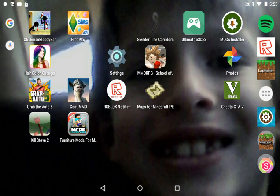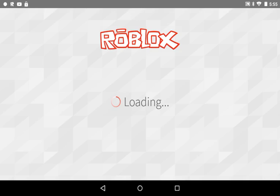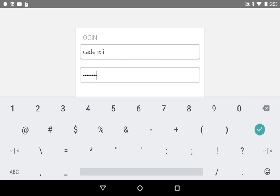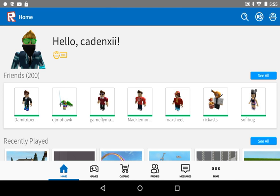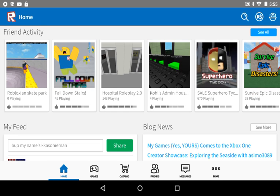Alright, so you can see when I swipe — I'm gonna show you how you create it, and then you just have to log in. You can see I have all these games that I created, like all of these games.